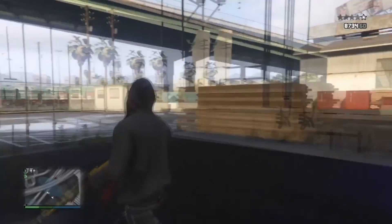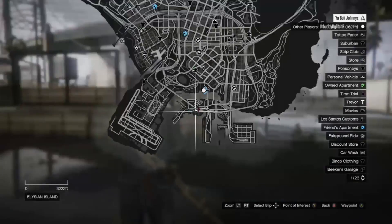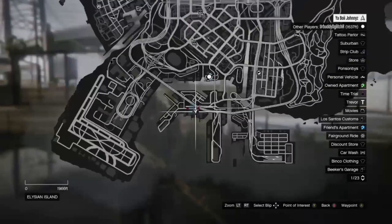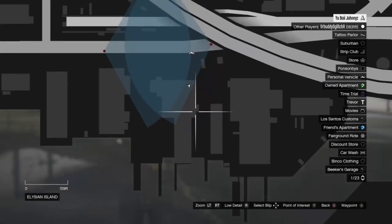Move all the way to the left until you're sliding off, sliding down, then start moving to the right again and you should wall breach into this wall. Here's the location — bam, right here in the middle of nowhere. This wall breach is just fun to do.